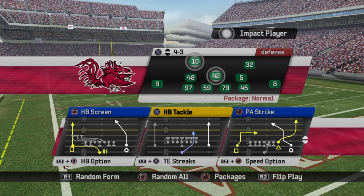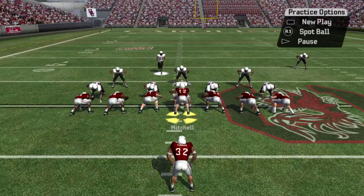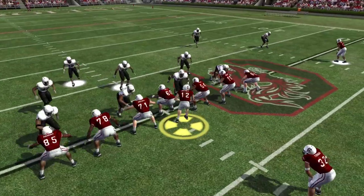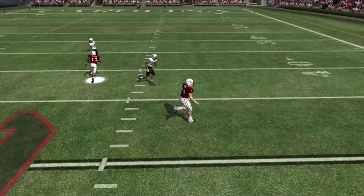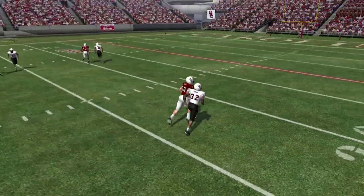Halfback tackle — there's only one other halfback tackle play in the game, from I Normal, so it complements that well. It's just a little slower developing but works pretty well if the blocking is there. PA Strike — I love it, especially against cover zero. You can go to your tight end over the top and he can get decent separation if you time the throw right. You can go over the top there and get a humongous gain — as long as the blocking is there, and hopefully you don't throw a pick six like that.